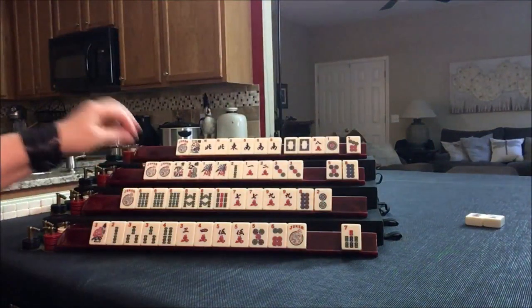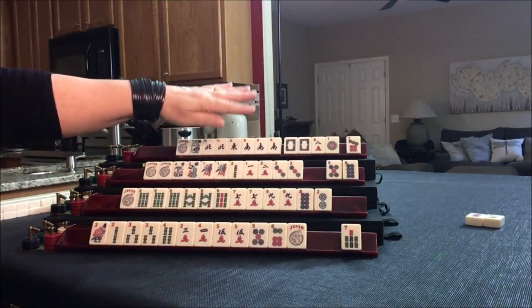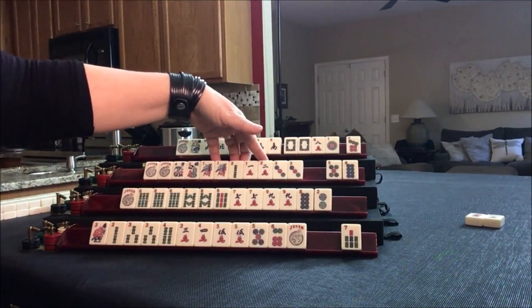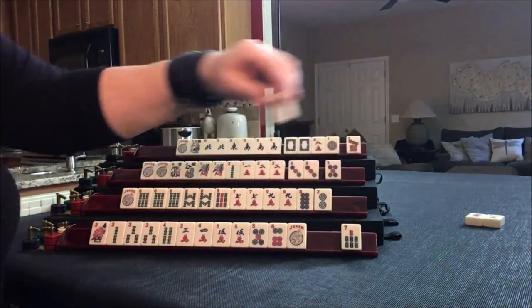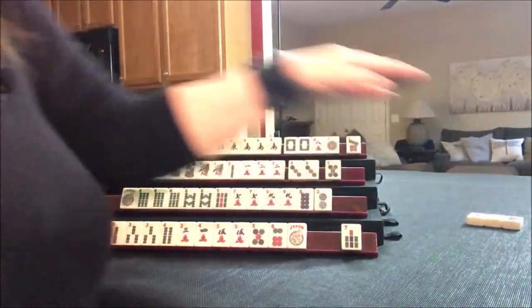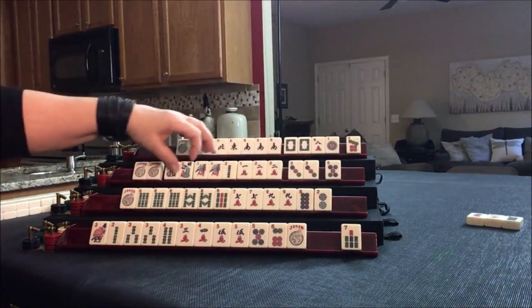We're going to draw. I would not commit to that 2 crack — the 1, 2 potential here is concealed anyway. I would draw. There's a 2 — we can use this as joker bait. Let's discard this 8 dot. Flowers: 1, 2, 1, 2 — concealed.